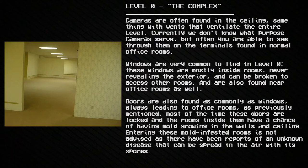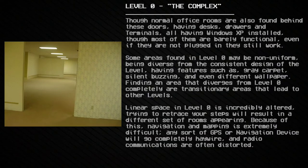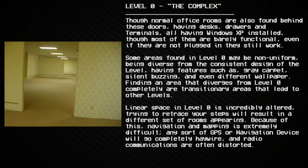The rooms inside locked doors have a chance of having mold growing in the walls and ceiling. Entering these mold-infested rooms is not advised, as there have been reports of an unknown disease that can be spread in the air through its spores. Normal office rooms are also found behind these doors, having desks, drawers, and terminals — all with Windows XP installed — though most of them are barely functional, even if they are not plugged in.